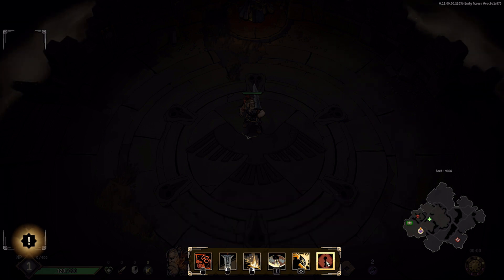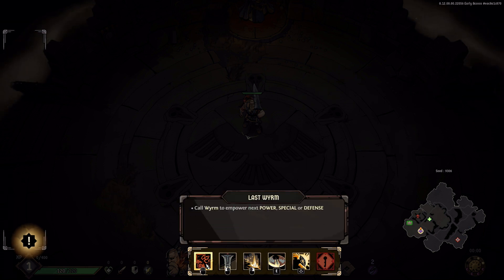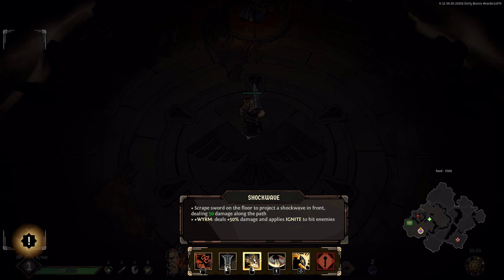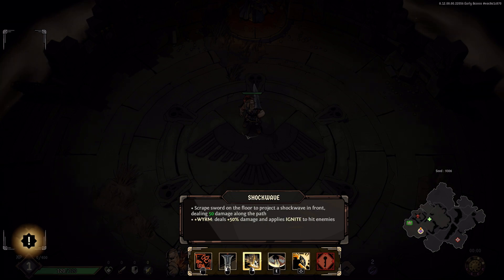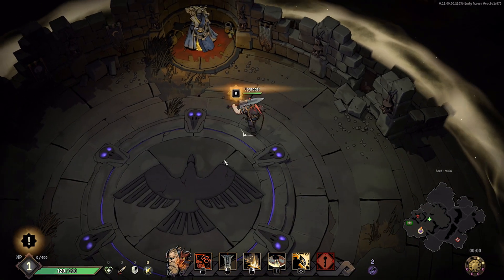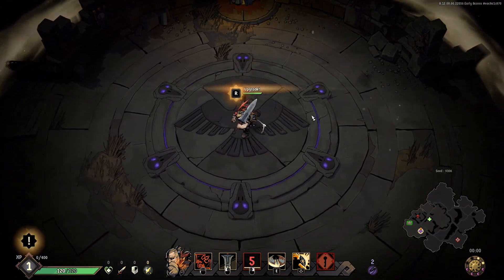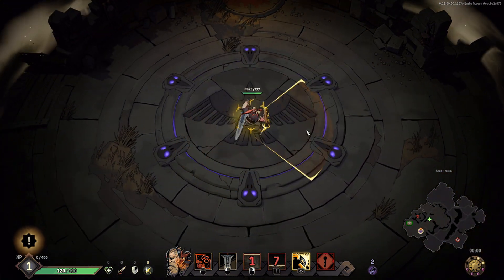Once you get high enough level, you unlock your ultimate, but don't worry about that until later. Essentially what the Wyrm does is anytime I activate him and use my power, my special, or my block, it'll enhance those abilities before I use them. By default your auto attack just looks like a standard swing, your right click does a little shockwave, your E is like a little whirlwind, and your defense is a shield.